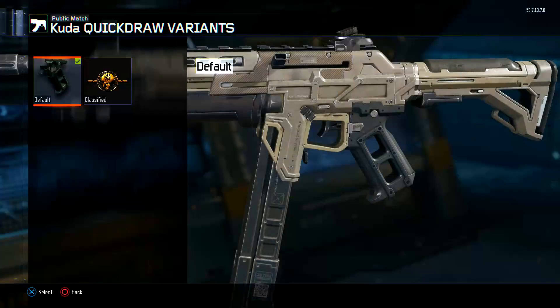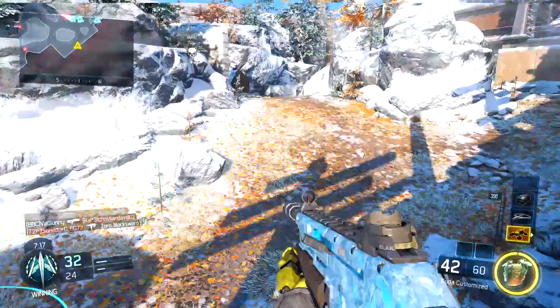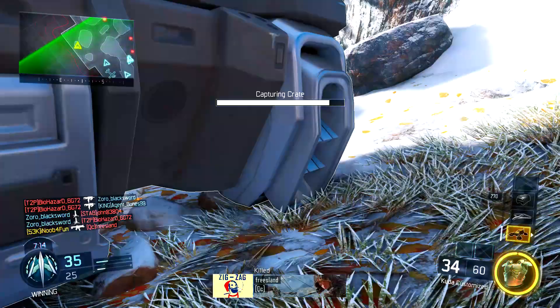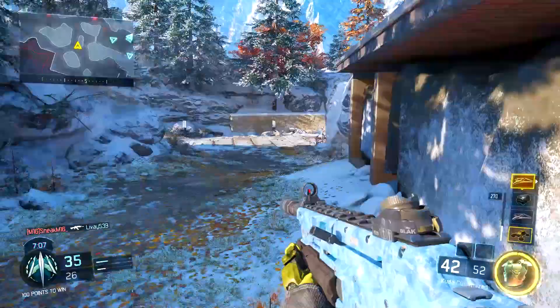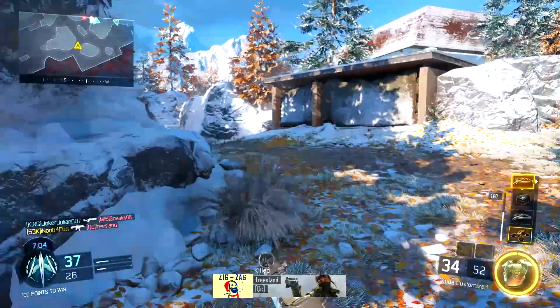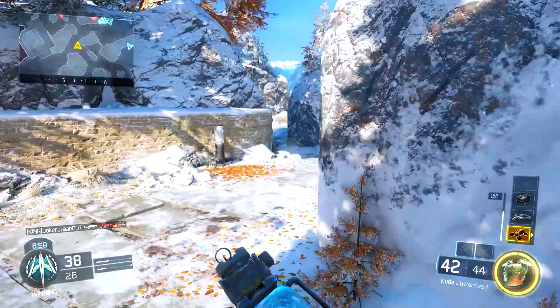The first attachment we're gonna put on is Quick Draw. SMGs got nerfed recently — maybe about a month or two months ago — where if you aim down sights without Quick Draw it's almost as slow as aiming with an assault rifle. With Quick Draw it goes back to the speed it was before the nerf, so I'd really recommend it on SMGs now.